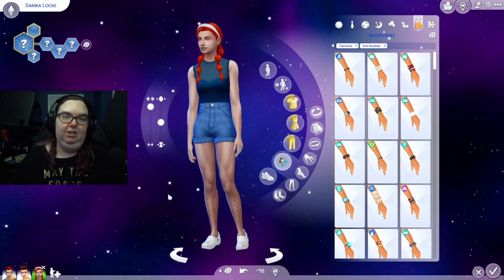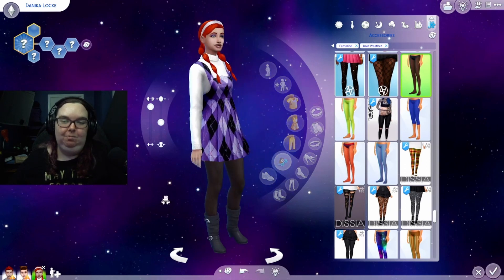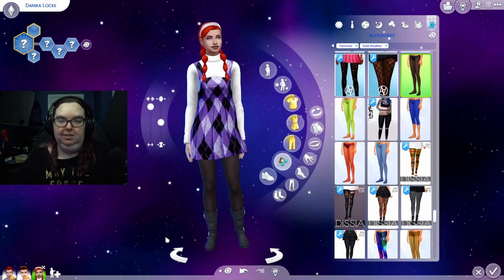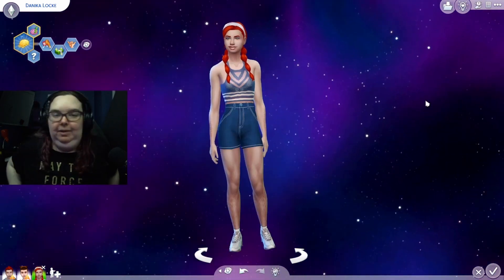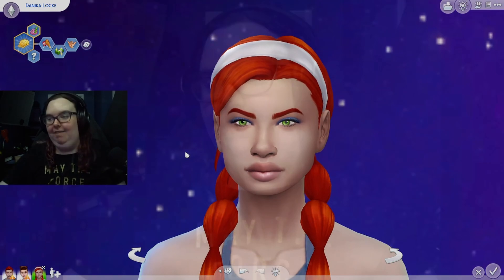Hot weather is not my favorite outfit, and obviously the crocs are a joke but I put them on anyway because I've never used them in my game and I got them for a reason. For cold weather I chose a beautiful little sweater dress with leggings underneath and my favorite boots from Seasons. I think she turned out really really cute. That is our random genetics complete - she is absolutely gorgeous despite having literally just all of her dad's features. I don't see any mom in her at all.